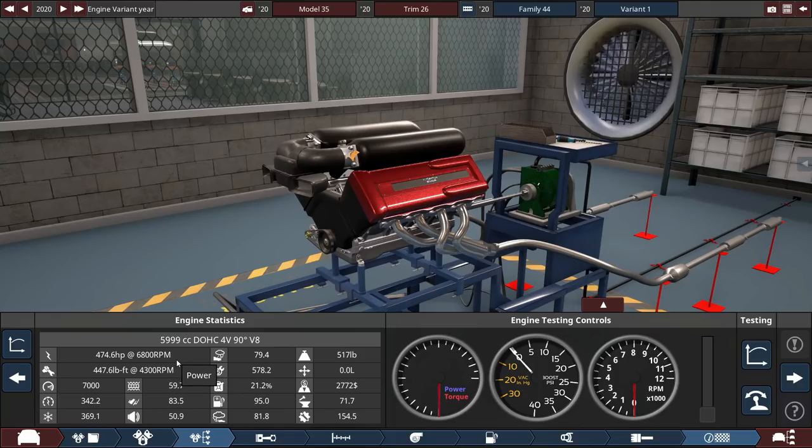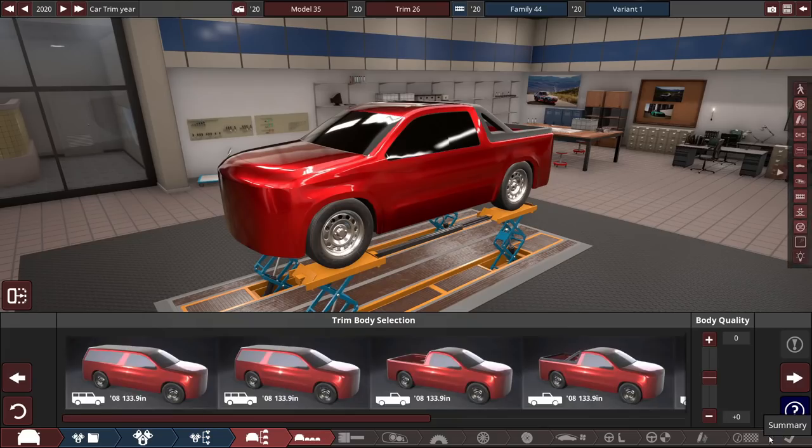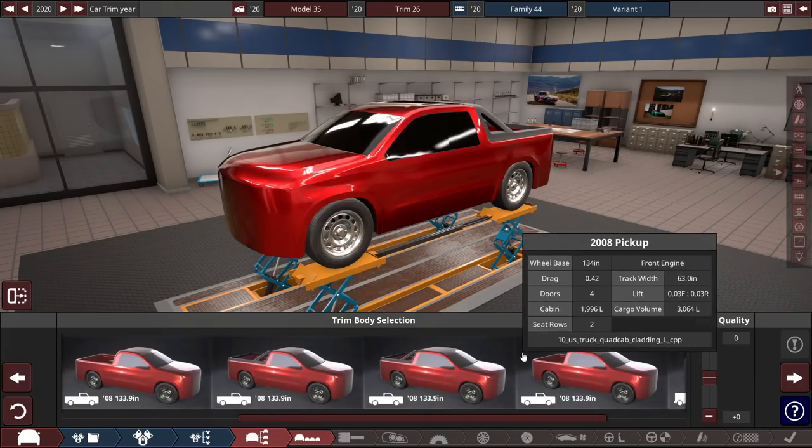NA is 475 horsepower — pretty impressive. But supercharged, we're going to go for 800 horsepower or so. We'll see that of course in the BeamNG part.